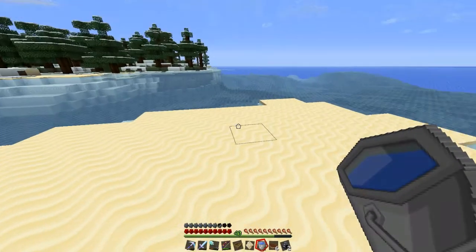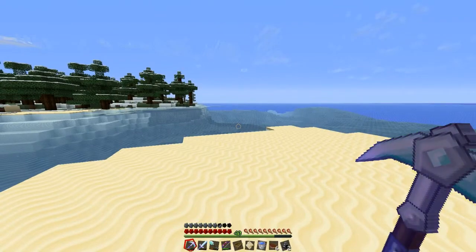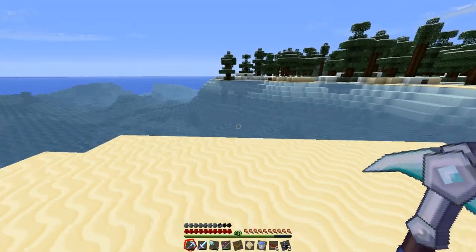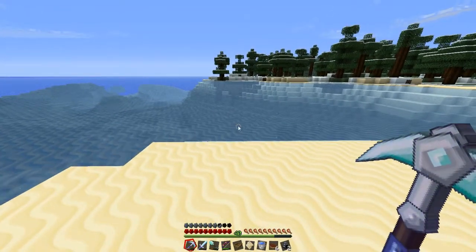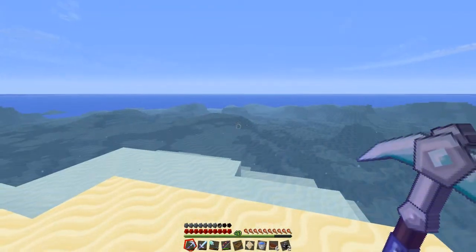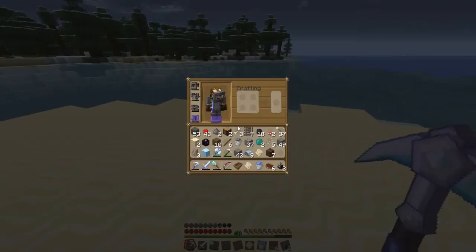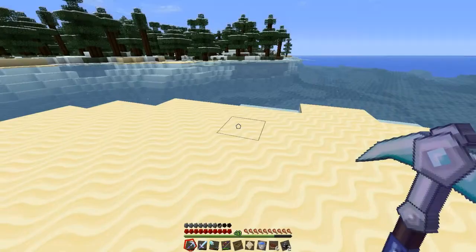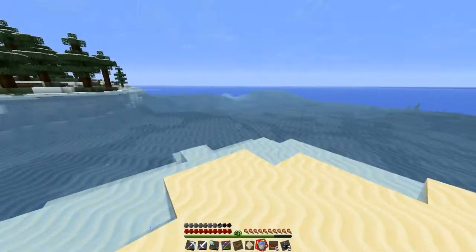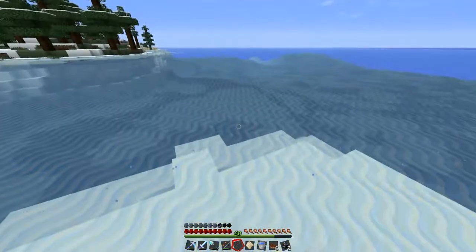Hey, what's up everybody, Boots Games here and welcome back to my Minecraft survival. Remember last episode when I was freaking out? Well, I needed to grow my sugar cane so I could make another map. Well, I can never find anything if it's in the bottom right of my inventory, because clearly I had a map the entire time. Pardon my stupidity, but I wasted like 20 minutes of an episode trying to make something I already had.